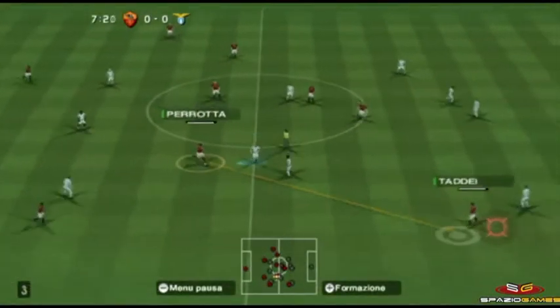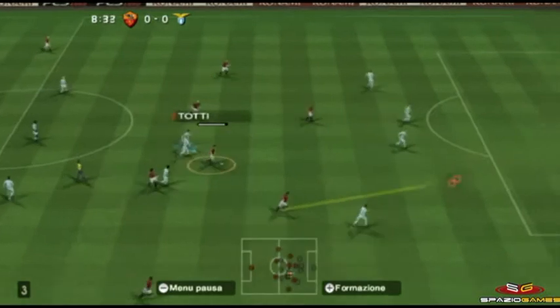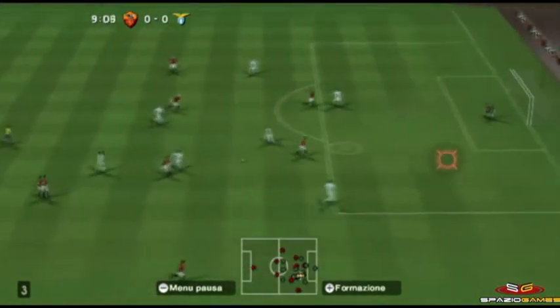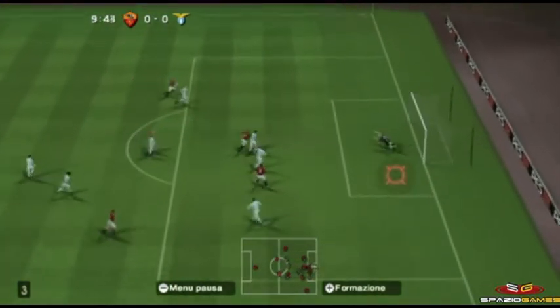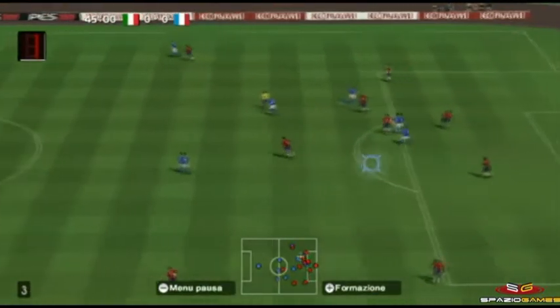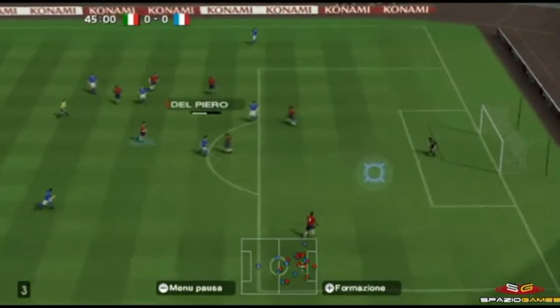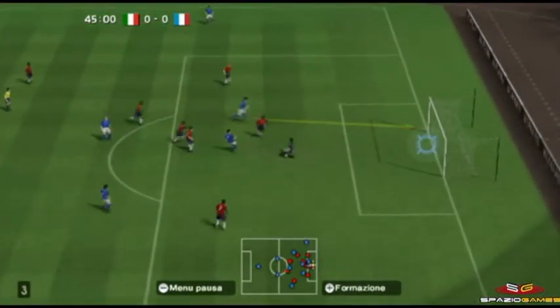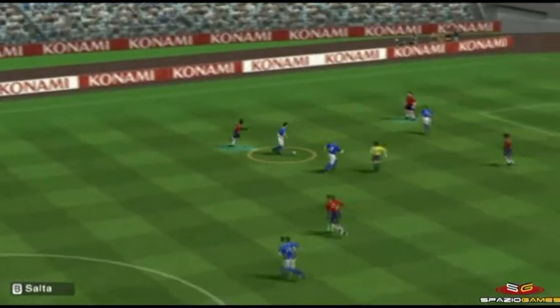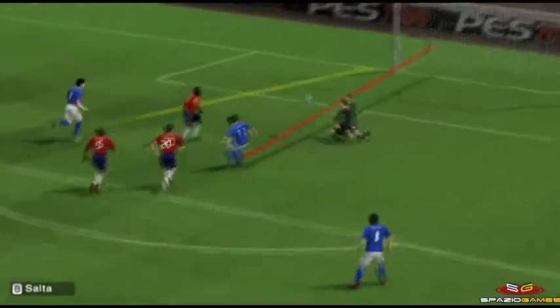All'interno di questo contesto, il puntatore del Wii Remote serve per muovere i propri calciatori posizionandoli all'interno del campo da gioco, attraverso la pressione combinata del pulsante A insieme al movimento da compiere, mentre il pulsante B è utilizzato per effettuare diversi tipi di passaggio e per effettuare un tiro mirato verso un punto preciso dello specchio della porta. È inoltre possibile effettuare marcature a uomo e operare altri comandi dedicati prevalentemente al gioco offensivo.